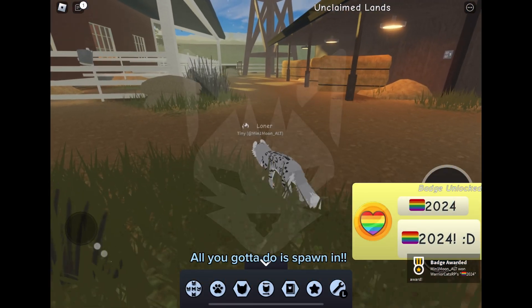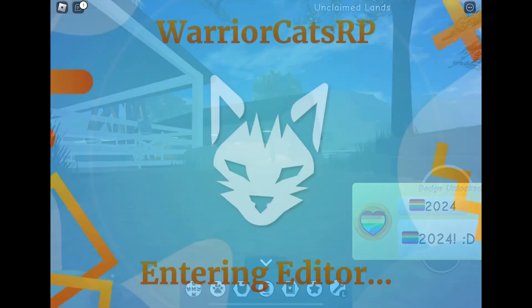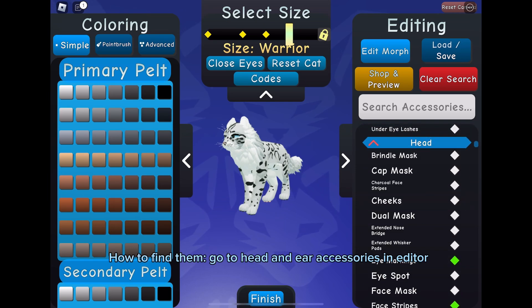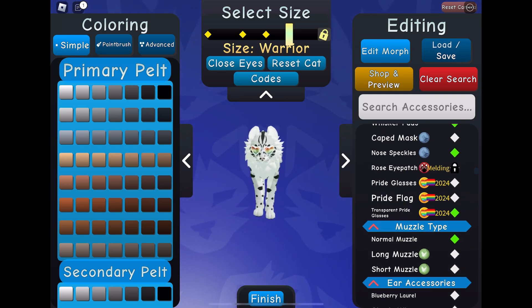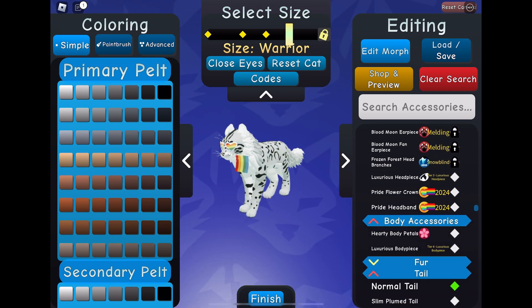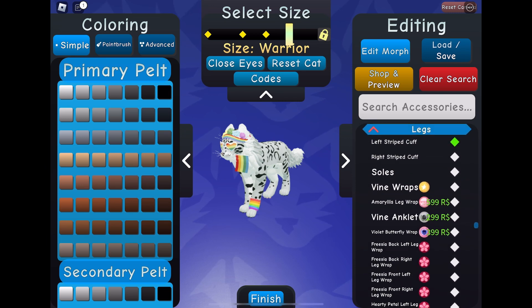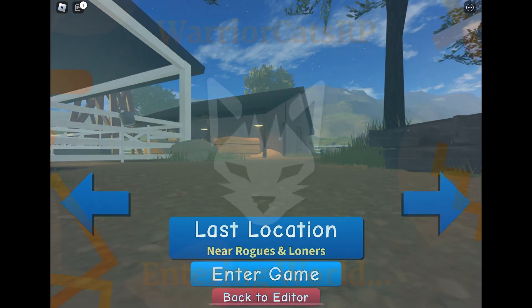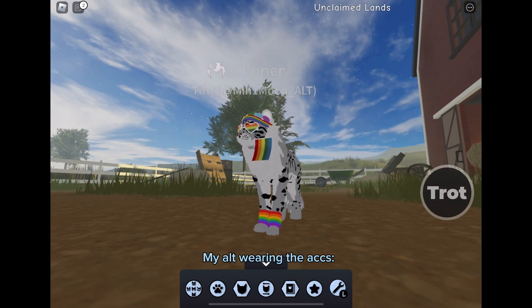All you gotta do is spawn in. To find them, go to head and hair accessories in the editor. Here's my alt wearing the accessories.